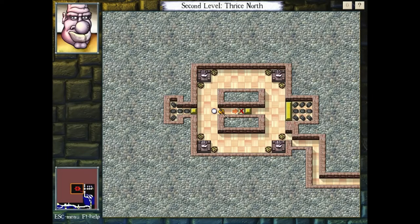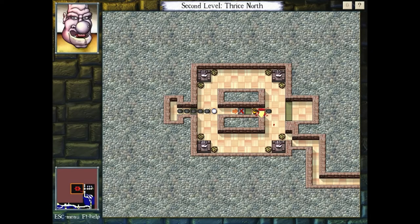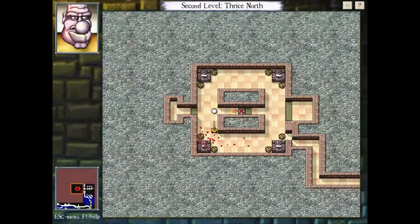This room demonstrates a simple technique of using an evil eye to block the other monsters, instead of just killing it straight away.